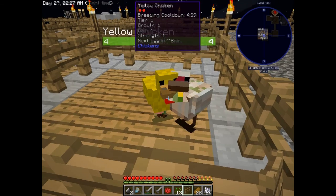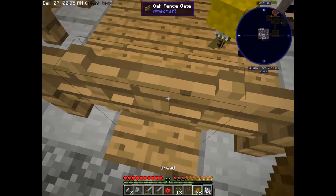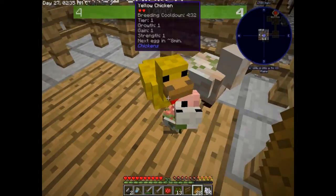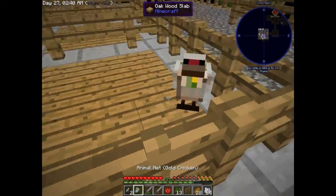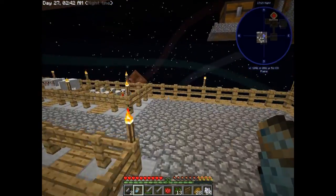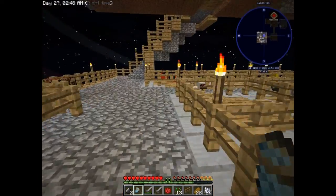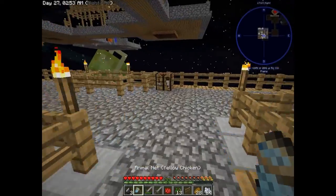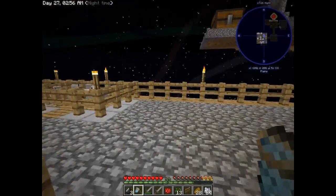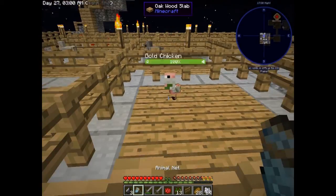We just totally lucked out — the first time I bred my iron and yellow chicken we got a gold chicken! So we are just chugging along at perfect speed. I'm going to go ahead and throw him in his new pen. I did not think that was going to happen — I thought I was going to be here a while trying to get all the chickens we needed. But we're actually coming along pretty quick, so I might have to start making some obsidian to get us a nether quartz chicken pretty quick. That's so awesome — see you guys!